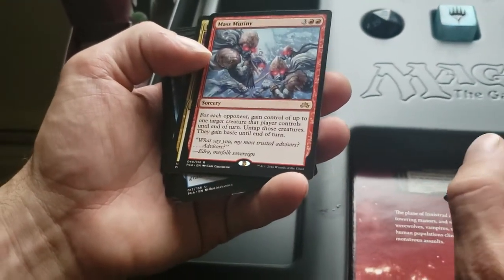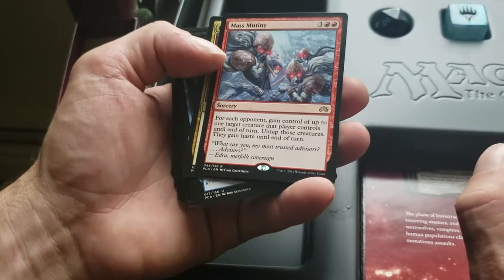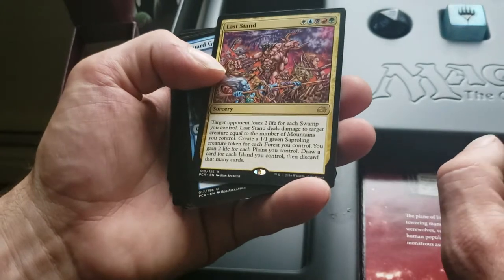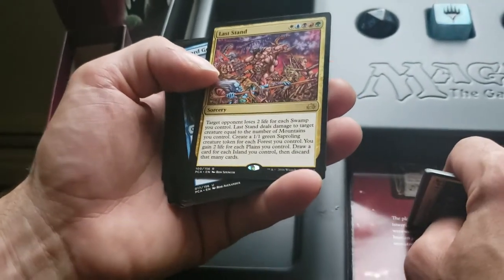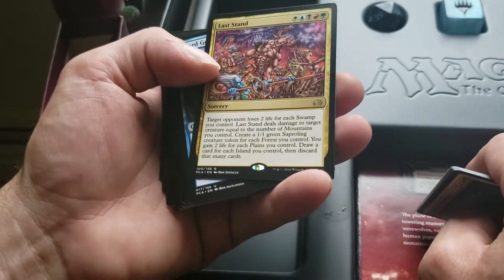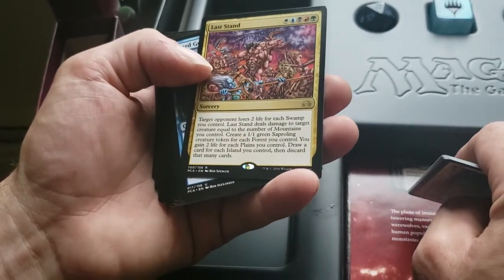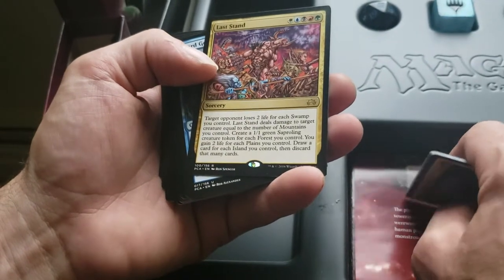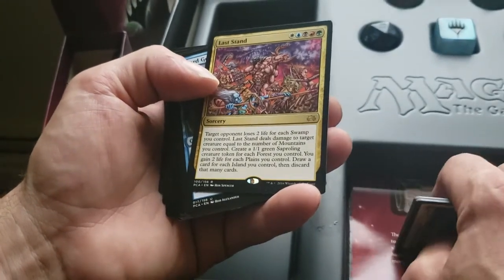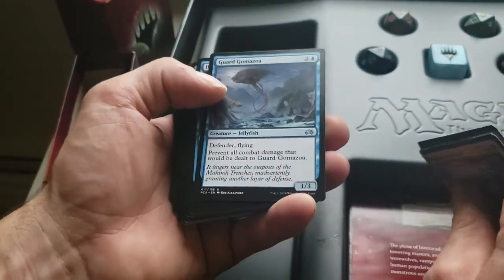Mass Mutiny — for each opponent, gain control of up to one target creature that player controls until end of turn, untap those creatures, they gain haste until end of turn. Last Stand — target opponent loses two life for each swamp you control, deals damage to a creature equal to mountains you control, creates 1/1 green Saproling tokens for each forest, you gain two life for each plains, draw a card for each island, then discard that many cards. I'm good with that until the discard.